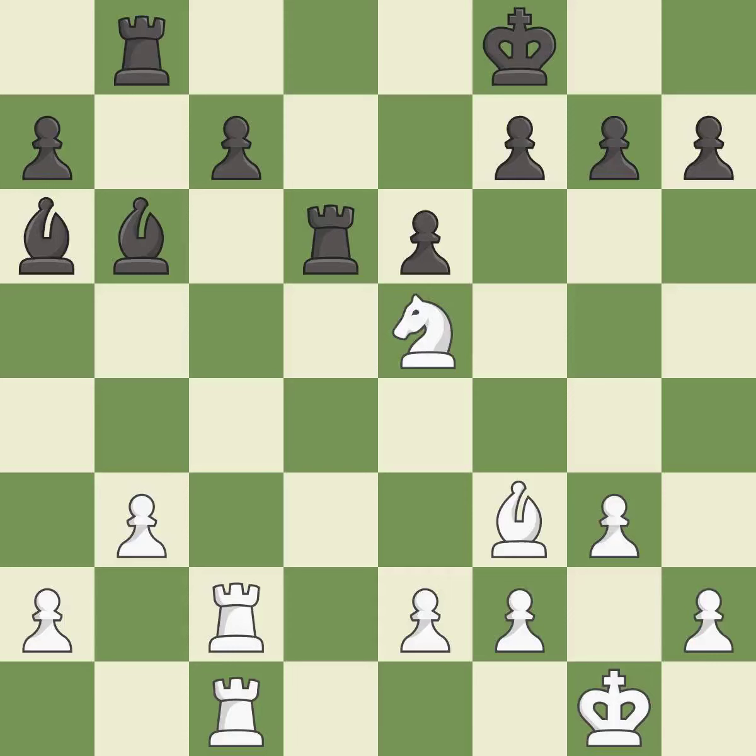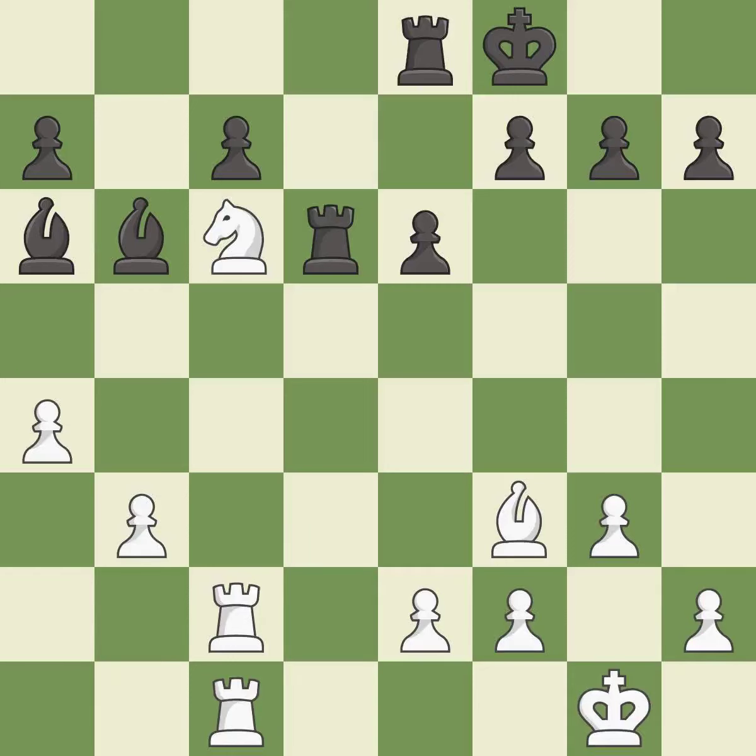This attacks a rook, winning a tempo when it moves away. This is the only good move — it is a great move. This move puts the rook on a safer square — it is best. This is the only move that works. This threatens to kick a bishop — it is a great move. This moves the bishop to a more active square, making it gain scope — it is best. This wins material. This is the only good move — it is a great move. This is the strongest option — it is best.